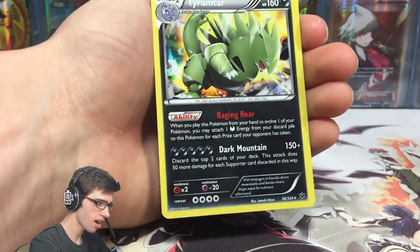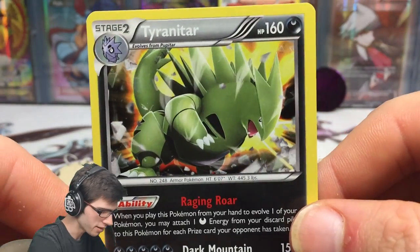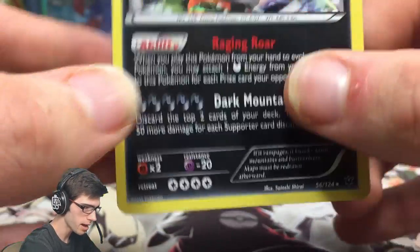And a Tyranitar Holo! Not too bad, we've got a Holo out of one pack - I'll take that. It's got 160 HP with Raging Raw and Dark Mountain.